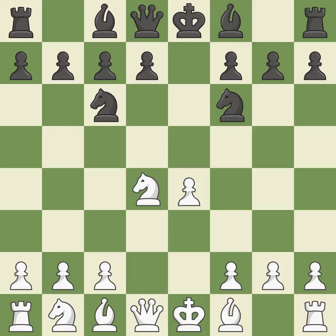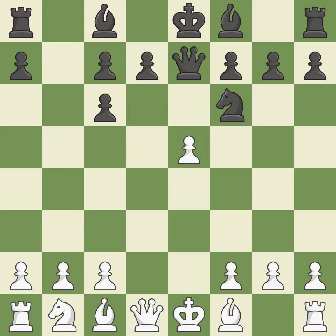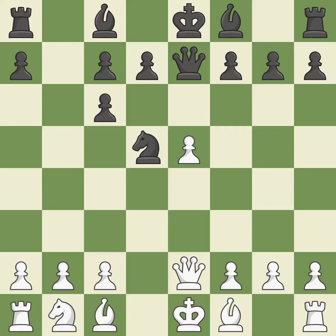NF6 advances the knight and engages in an attack on the exposed E4 pawn. Nxc6 captures the knight, controls the D5 square, and opens up the B file. E5 takes space in the center, attacks the knight on F6, and controls D6. Qe7 develops the queen, attacks the E5 pawn, and pins the E5 pawn to the black king. Qe2 develops the queen and unpins the E5 pawn. Nd5 places the attacked knight on a center square.